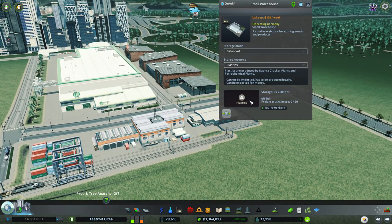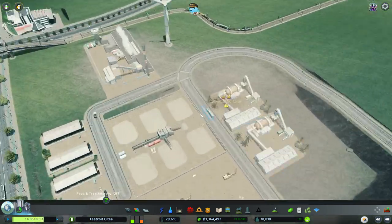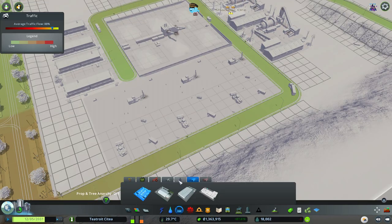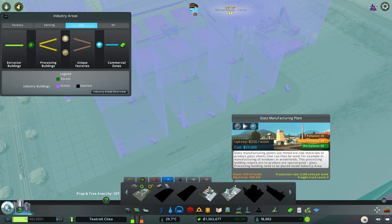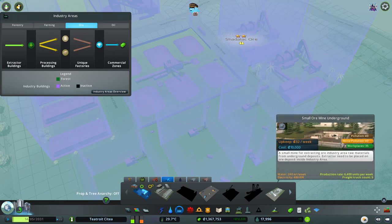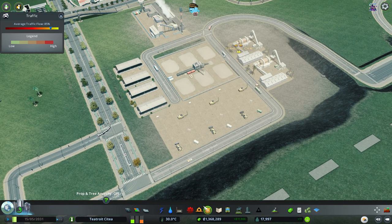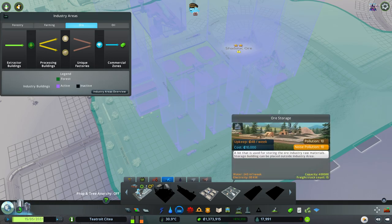Let's see how that goes and helps with the balance. We might need to increase our plastic production. We're getting very close to levelling up - we basically just need some more workers. We did have some new items unlocked in our ore area: the ore storage which we haven't used, the glass manufacturing plant, and the ore grinding mill. We haven't done the small ore mine underground. Our storage is pretty much okay, so let's pop down this ore storage anyway - that's going to give us some new jobs.